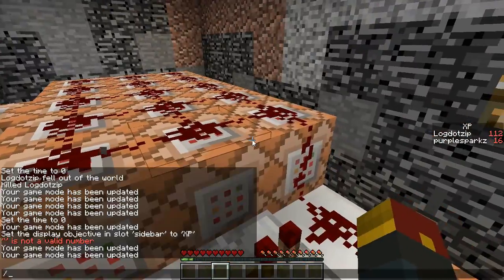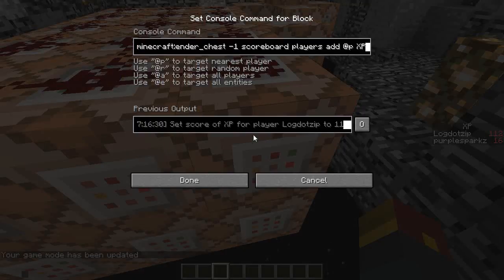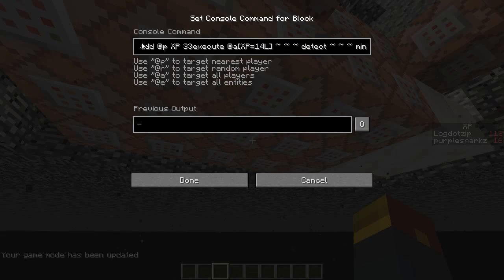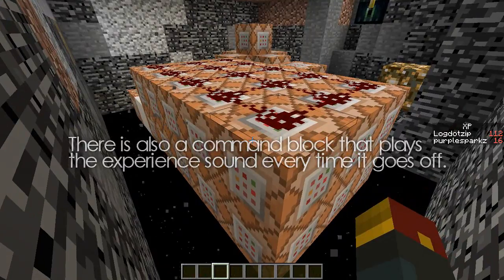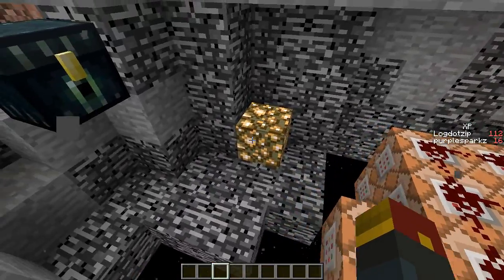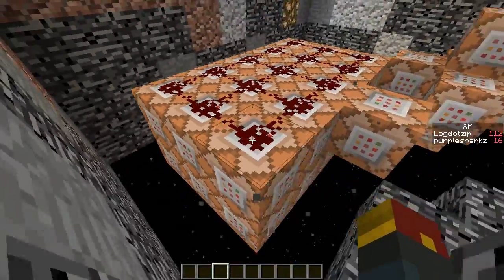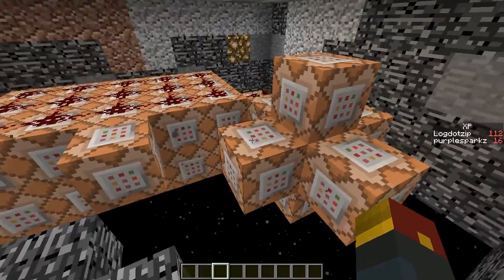Each one of these blocks over here is an individual one that detects what level you are. So this one detects if you're level one with a level minimum of one. And this one, for example, is level four. We've got underneath here level 30, level 23 — so all the different levels are represented here. You could really do it for as long as you wanted in order for it to detect levels over 30. It will still detect levels over 30, but at that point you're kind of wasting your experience. This is not something you want to do if you have over level 30 unless you set enough Command Blocks to make it worth your while. You'd want to use this bank, in fact.